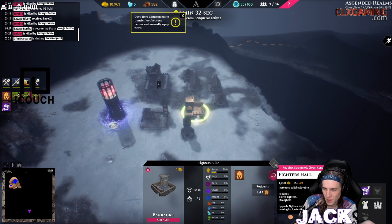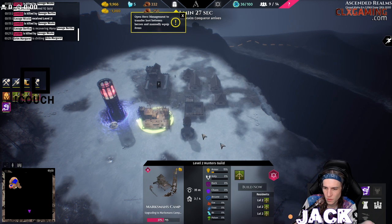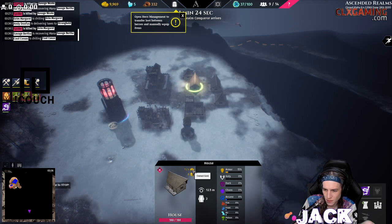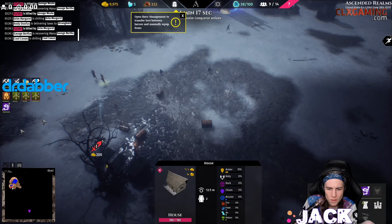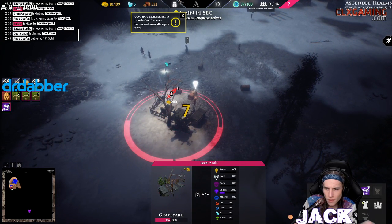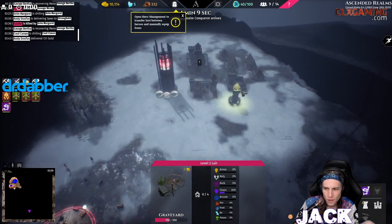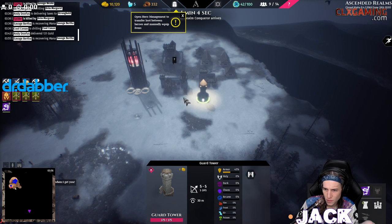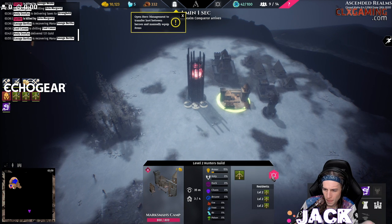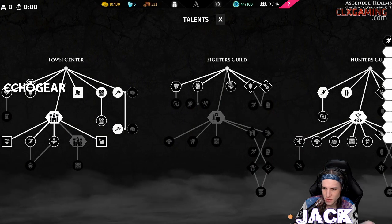I want to upgrade all my stuff. How do I get more gold? Taxed gold. They're killing the lair. Oh, WASD moves me around — okay, that's it. Bird tower patrols. It feels like it almost makes more sense to specialize in one area, like make my fighters super strong or something.